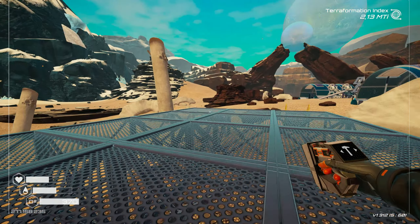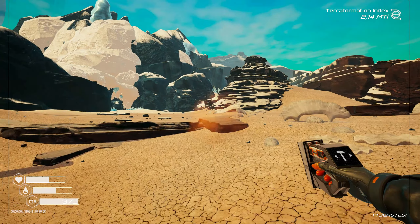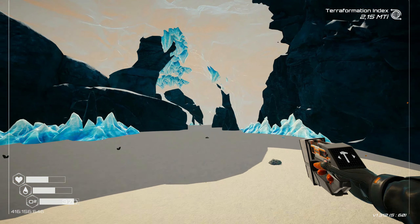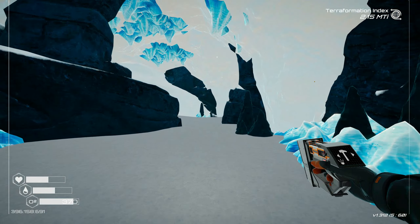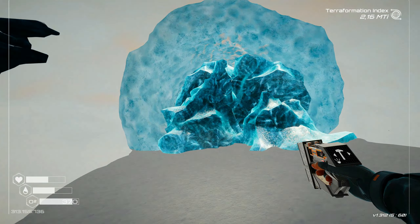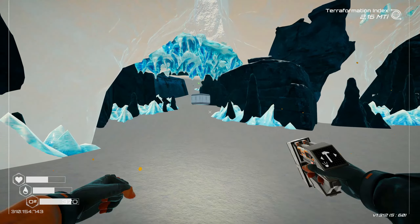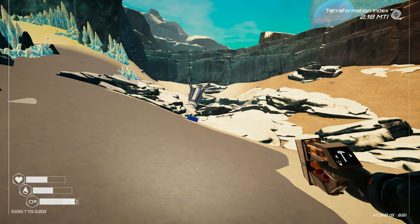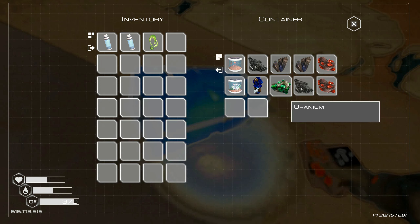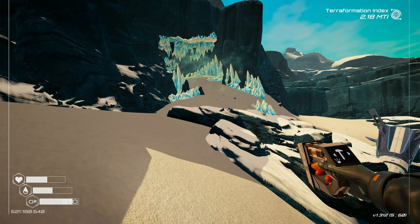Just when everything starts to become a chore, the game throws new tech to automate stuff at you — drones, auto-crafters, and more. You need to learn how that works and maybe change your base layout to accommodate the new tech. So the game forces you to let go of the initial, simpler loops and says: still proud of that number two job? Well, we moved on — you better do too, or you will not progress anymore. While the basic idea of how you move forward is still the same, the gameplay around this progression significantly changes and evolves. Never a dull moment in the life of a dedicated terraformer.